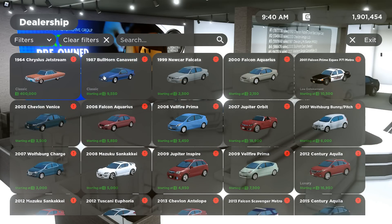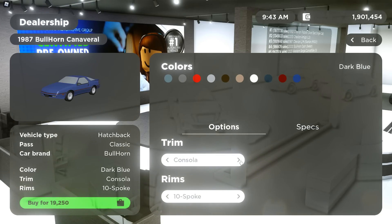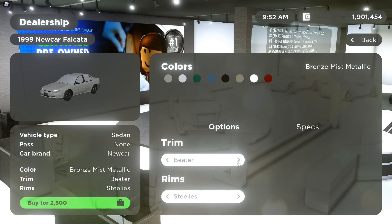We have a 1987 Bullhorn Canaveral — interesting name. We have a base, Consola, Belco Z, T-Tops, a base T-Tops, Belco Z, Consola T-Tops, and a base. Then there's also the 1999 Newcar Falcata. We have Veeder, a GL, GLS, and that's it for that car.